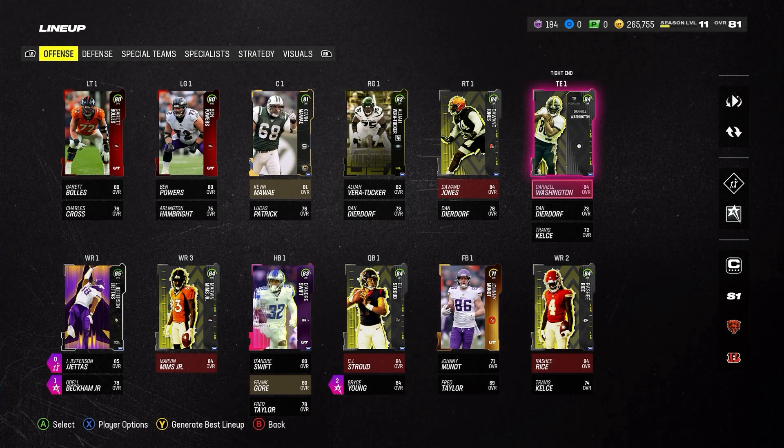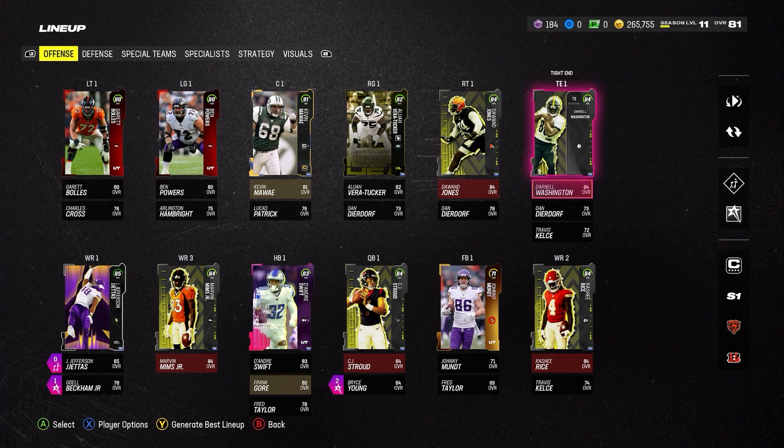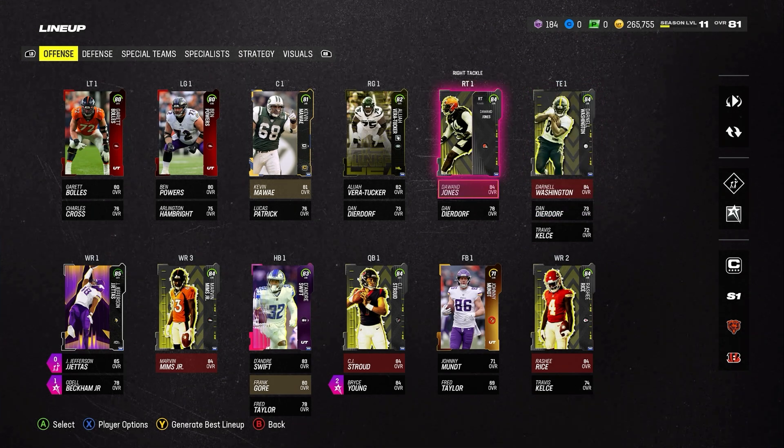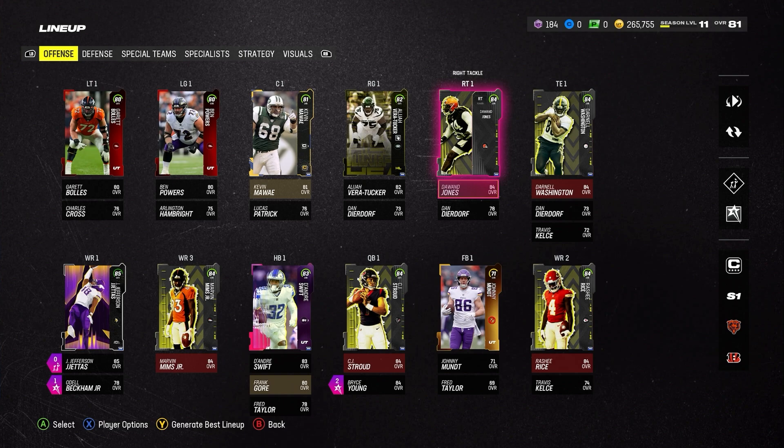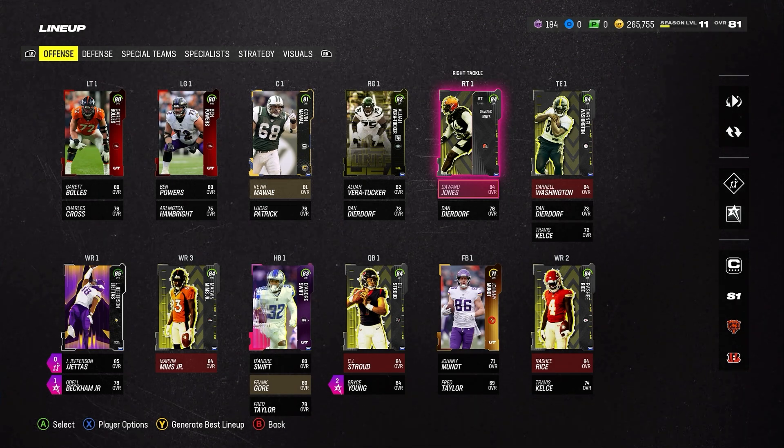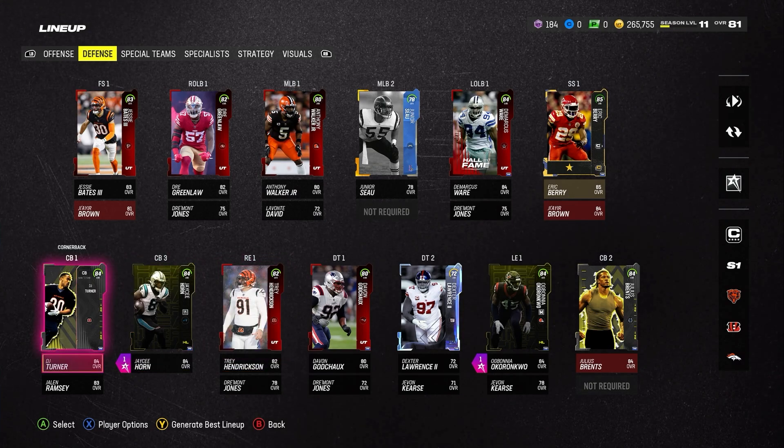As far as abilities go, we haven't really found one that's worth paying for this early in MUT. Training is very expensive and I don't want to pay for an ability unless I know for sure it works. So I'm going to sit back a little bit longer, see how the game plays and how things adjust, and then we'll try to figure out some abilities for the offense.